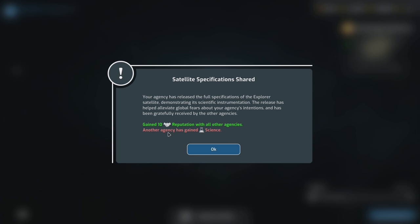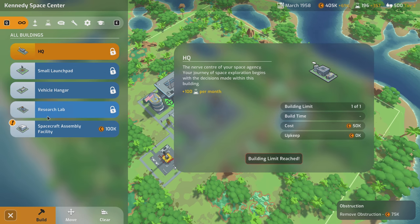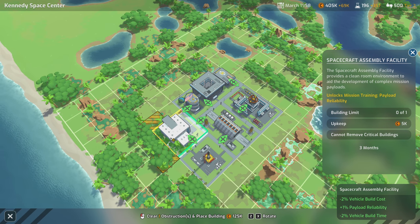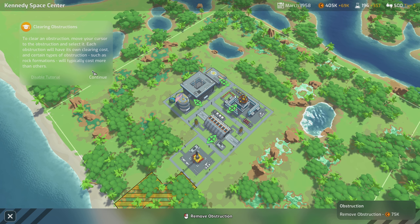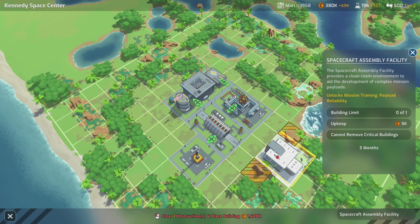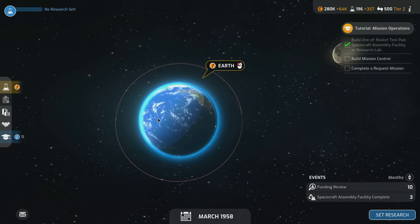We get 10 reputation with all agencies, but another agency has gained science — I hope it's not Russia. Spacecraft assembly facility research is completed — it provides a clean room environment to aid development of complex mission payloads. It costs 100,000 to build and we can train for payload reliability. We get adjacency bonuses — lower cost, higher reliability, and reduced build time — if we place it right here, so we'll clear this 25k obstruction and place it.